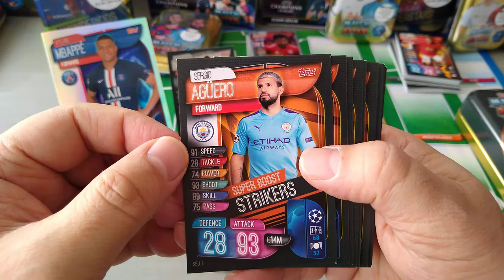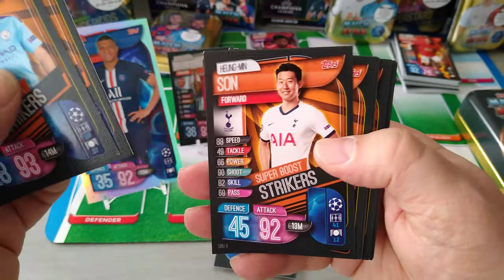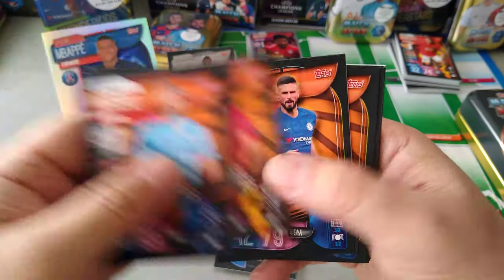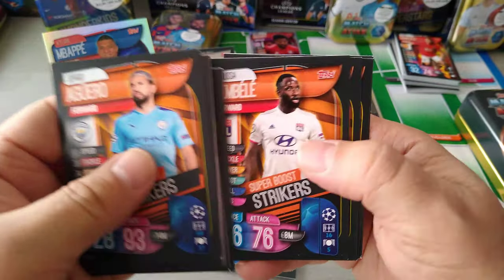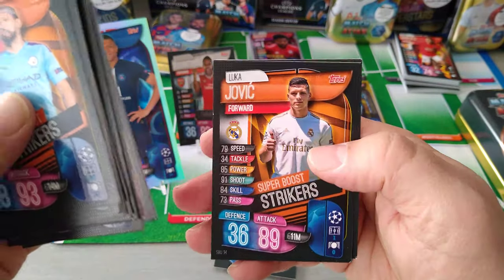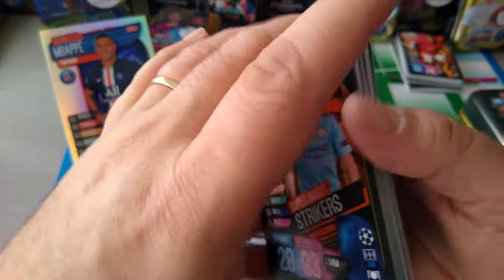Here's the Super Boost Strikers: Aguero, Firmino, Son, Lacazette, Martial, Giroud, Jota, Benzema, Cavani, Voland, Lewandowski, Dembele, Raul Jimenez, Jovic, and Alcacer. This is the Super Boost Strikers — you get this every time you buy the Mega Tin.